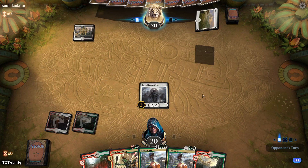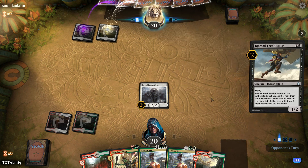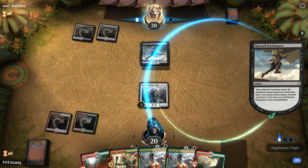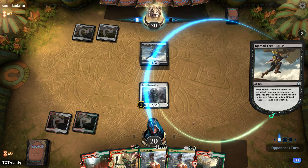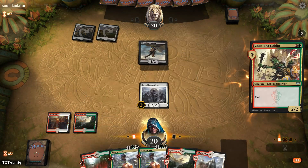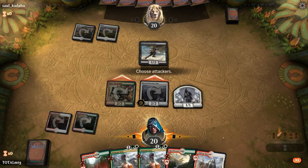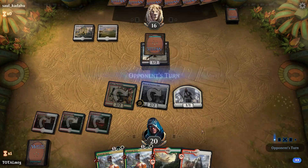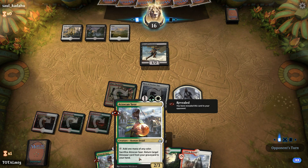Just because you get a few losses doesn't mean anything — people draw eight lands in a row, I've done it myself. Our opponent gets absolutely nothing. We're coming at you full aggro, full aggro. We play Stomping Ground entering tapped — we've also got two Seers to come down and trigger with Hero of Precinct One.